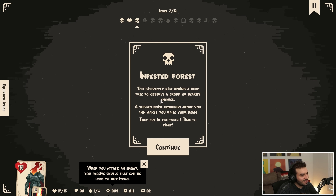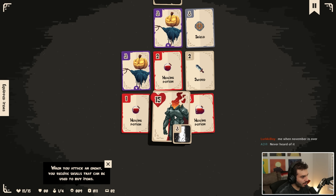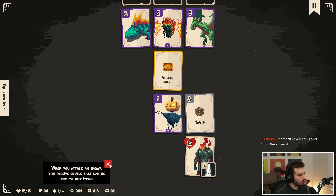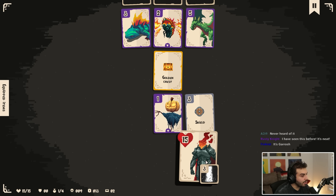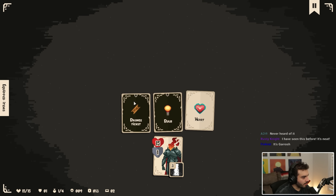Fasted forest — you discreetly hide behind a huge tree to observe a group of nearby enemies. A sudden noise resounds above you, making you raise your head. They're in the trees! I'm tired to fight. Money! We can see a sword — let's get the sword. I didn't get to read what it did but it did two damage to all enemies inside. I think that's what it did. A golden chest — I will take the shield.